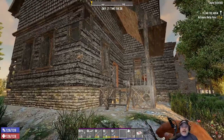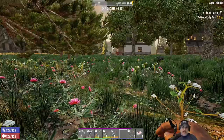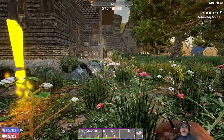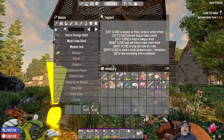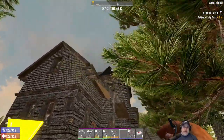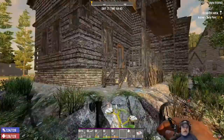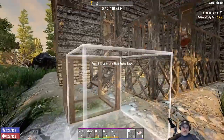Welcome back everybody to 7 Days to Die. I'm an old guy gaming and this is Alpha 19 Build 163. We play this game on insane difficulty — the zombies are all set to nightmare speed and we have a hell of a fun time doing it. So this is our next quest: one of the Burnt Houses Tier 2. I believe I've done this one before because there's a burner that sits up in the attic. Let's do a double loot on it first and then we'll start the quest for real.